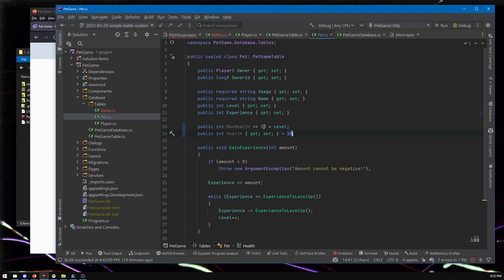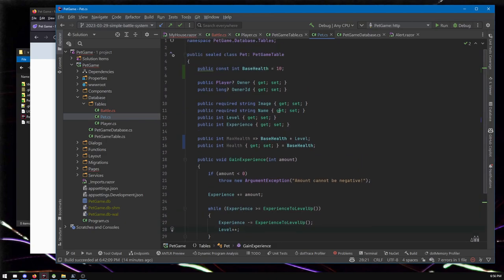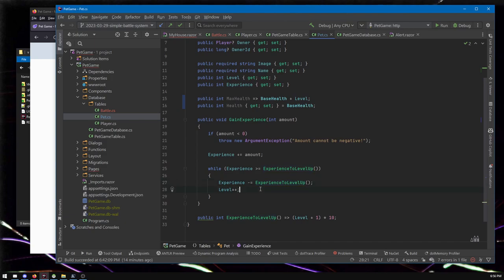The reason to name your values is important: if you see a bunch of 10s around the code, are they the same 10 conceptually, or different things — like one is base health and another is an experience multiplier? Naming things makes that clear to other developers, or even to yourself three months later when you've forgotten what the code looked like.